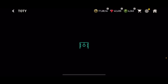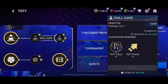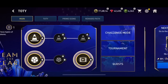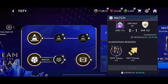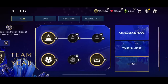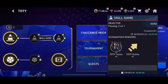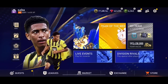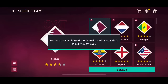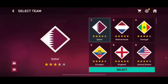In the Team of the Year event, make sure to complete the skill games and matches every single day. You're getting Team of the Year tokens and points which is very important, but you're also getting Star Pass credits - not a lot, but still something. You'll do it anyway to get the tokens and points, so you'll get extra Star Pass credits from those as well.